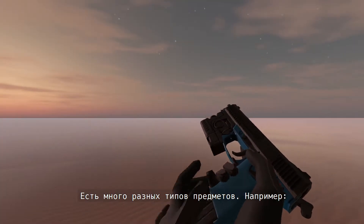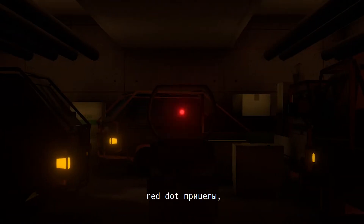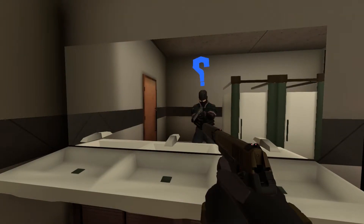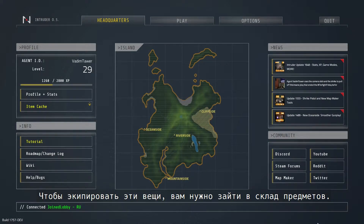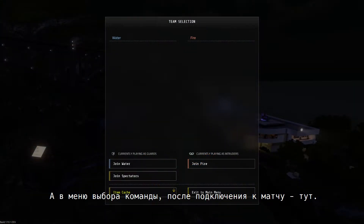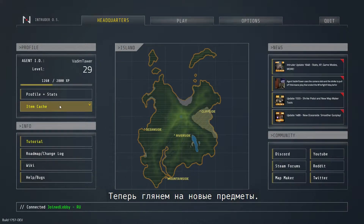There are a wide variety of item types, including new weapon skins, red dot sights, sniper reticles, arm patches, detonation sounds, hats, and more. To equip these items, you'll need to access your item cache. The item cache can be found on the main menu here, or from the team select menu when you join a match. Now let's take a look at the new items.